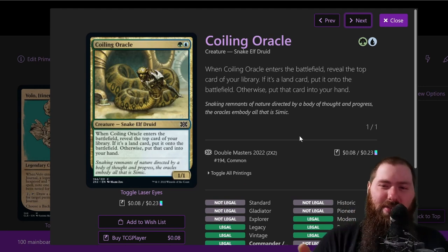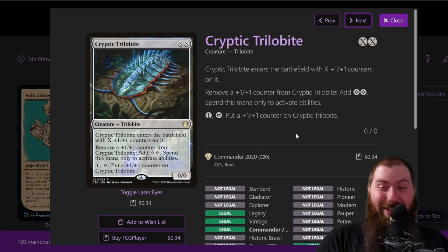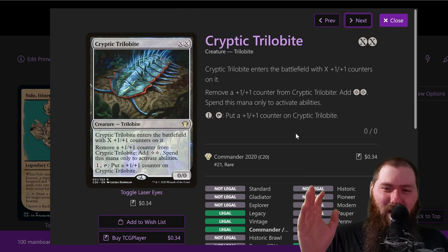Coiling Oracle — snake, elf, druid, three different types. Snake is not that popular, only one or two other snakes in the deck. When it enters the battlefield, you reveal the top card of your library: if it's a land, put it on the battlefield; otherwise, put it in your hand. With bouncing in the deck and three creature types, it's helpful to turn on more journal entries. Cryptic Trilobite — a lot of these cards are surprises, I didn't know about half of them. Trilobite is a unique type with no others in the deck.